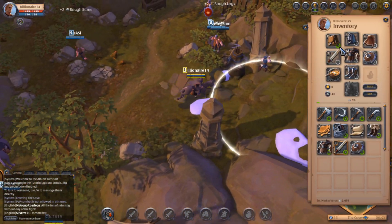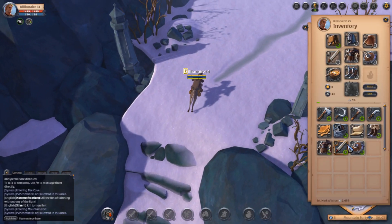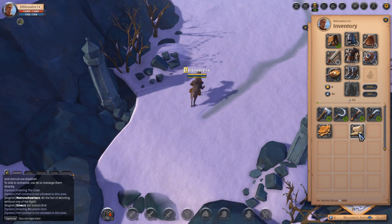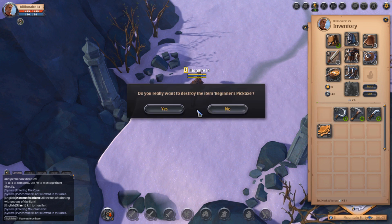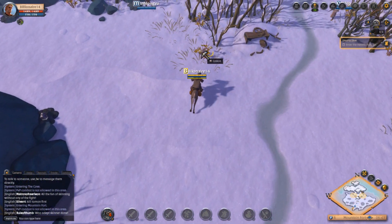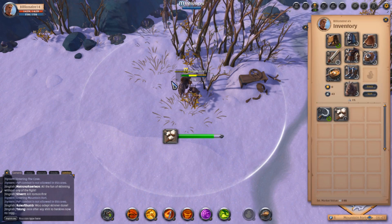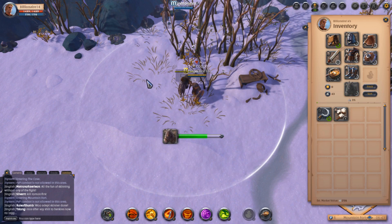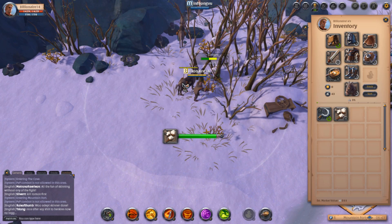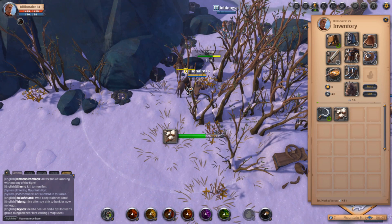So we have our mule and our bag. I'm going to be starting in Limhurst, so I'm going to trash all the extra weight. I'm going to keep the sickle and spend the rest of my time in the tutorial completely filling my inventory with cotton to refine in Limhurst — it respawns incredibly quickly so it shouldn't take too long to fill my inventory with fiber. I'll skip ahead to when I have a full inventory and then we'll head over to Limhurst.